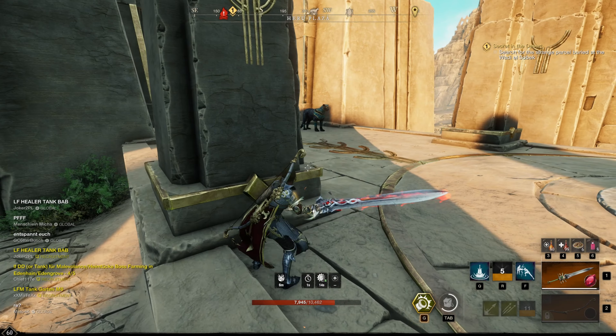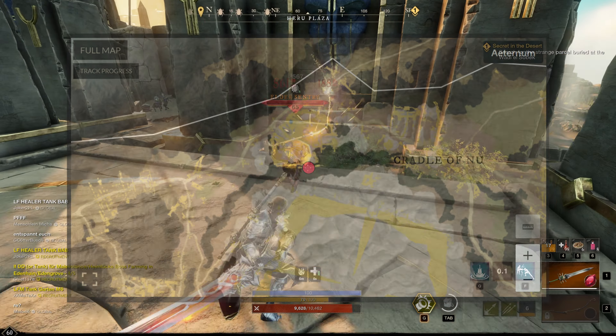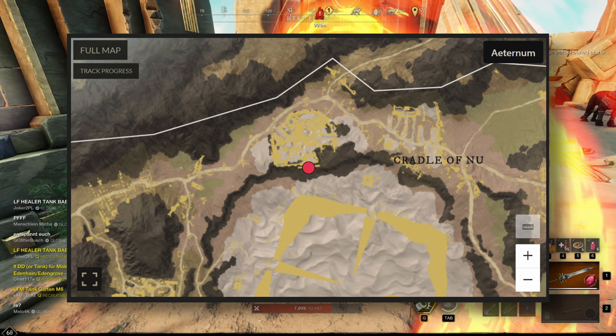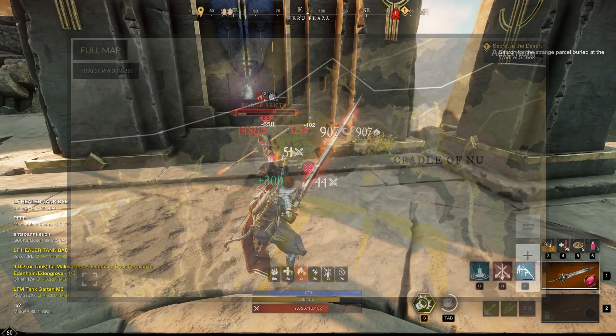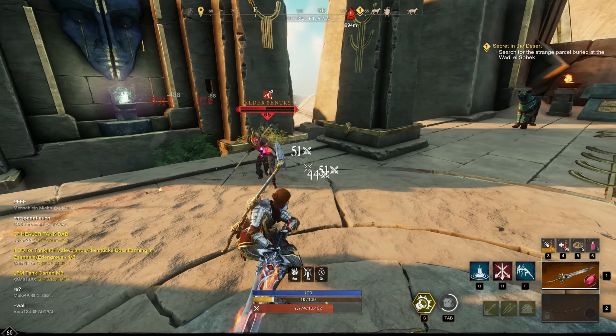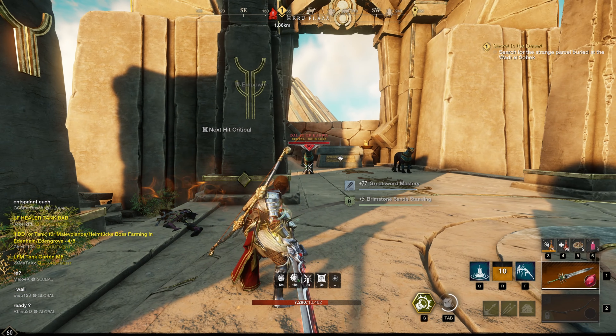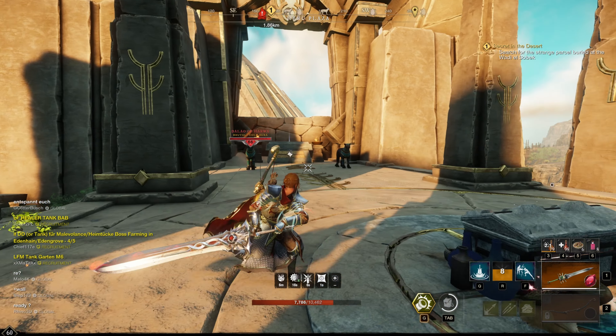Merciful Hapu — you can find this enemy in the area near Cradle of Nu. On the map you can see where exactly. Like all enemies in this list, simply tank and spank. If you play solo, make sure you always have potions with you. From this enemy you can capture two legendary items, which I will now show you.